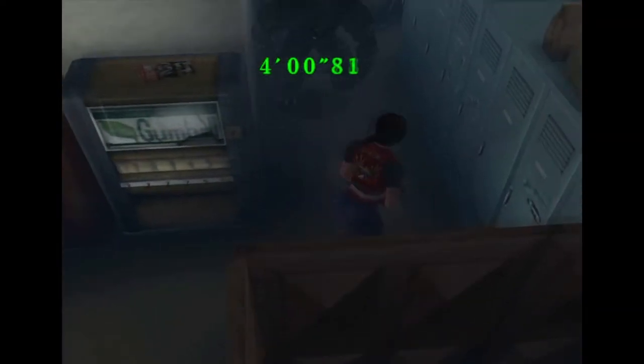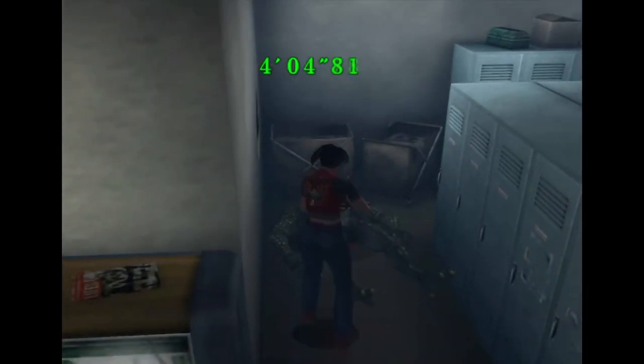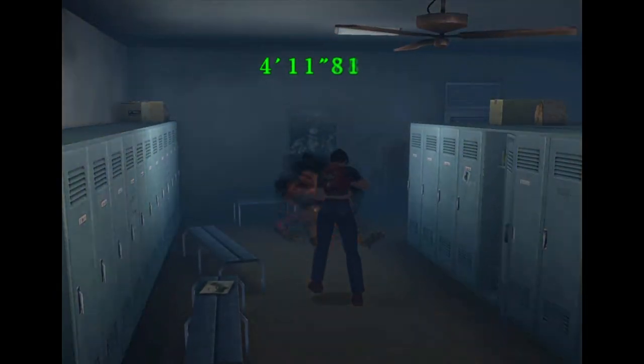In the next room there are two hunters again. As soon as you appear, head down the hall of lockers and shoot that hunter. As you make your way to the right, make sure you're in the same position I'm in so you can easily shoot the second hunter. The auto-aim does screw up here sometimes but it's okay.